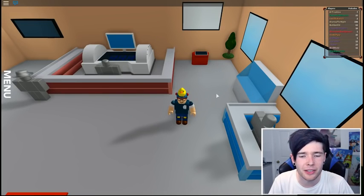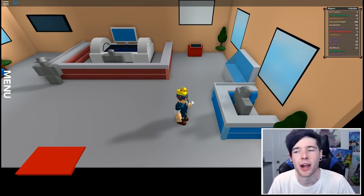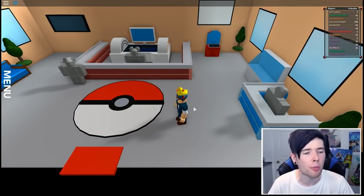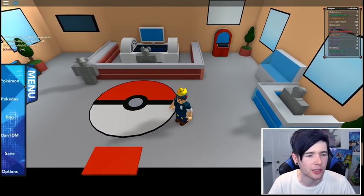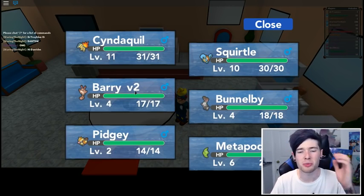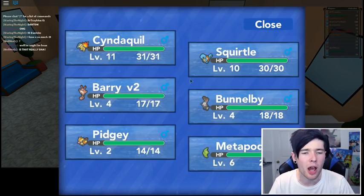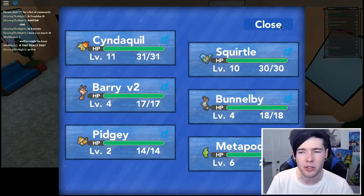Here we are, back in the center where this guy hasn't quite loaded in properly, and I kind of need to use his services right now because I need to buy some Pokeballs. Let's have a look at our party real quick. So we have Cyndaquil level 11, Squirtle level 10, Barry version 2 because we lost the first one who's level 4, Pidgey, Metapod, and Bunnelby. We aren't going to keep probably Bunnelby or Metapod, maybe Pidgey - depends on how it goes.